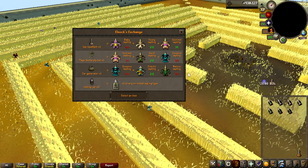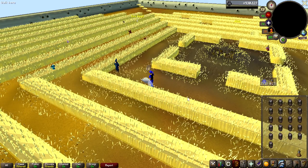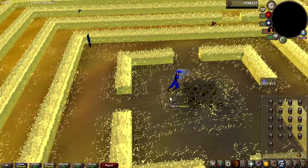I do want to stack up on some Impling Jars, so I don't know if this is the best way of doing it. But I just went to Puro Puro, and I catch a random amount of random Implings, and I just trade them in for jars. I bank them and repeat. I should be fine with like 100 of them.